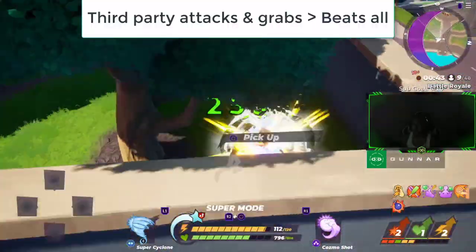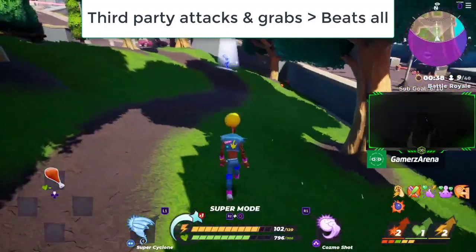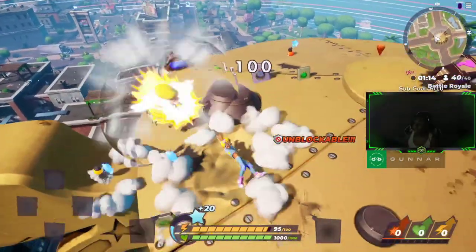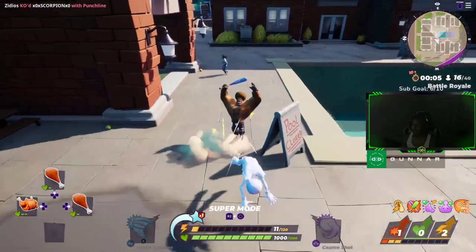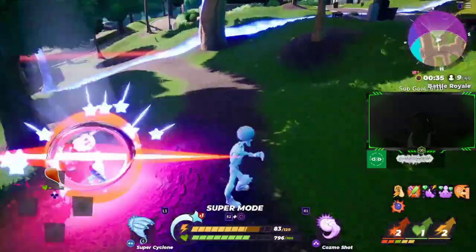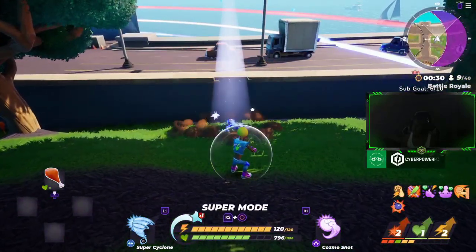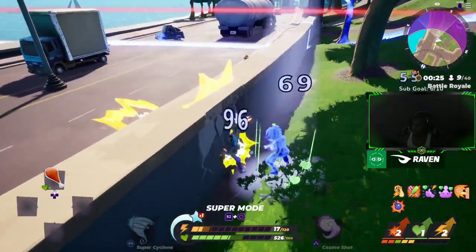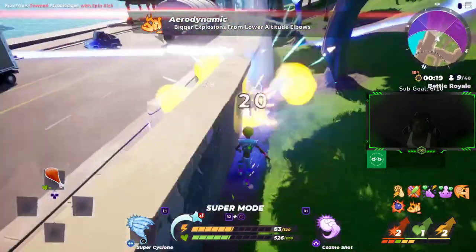Third party attacks — both attacks and grabs — beat everything. For example, if two people are fighting one-on-one and you come in and third party, you stop their movement and take over. If someone's doing a suplex and you grab them, you break up their move and take control. Throwing beats everything except blocking and dashing, so thank goodness throwing isn't too overpowered — you can still block or dash out of it.